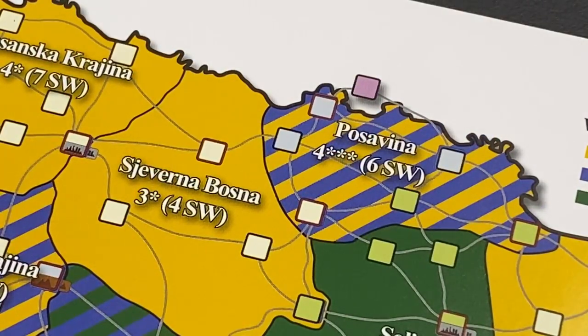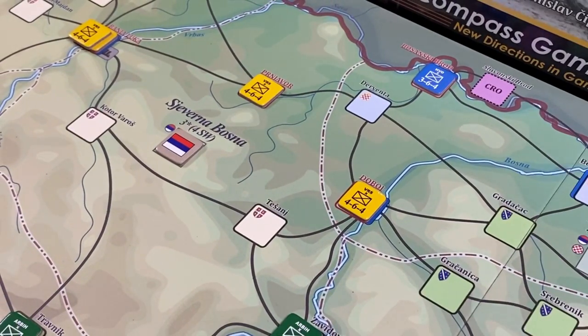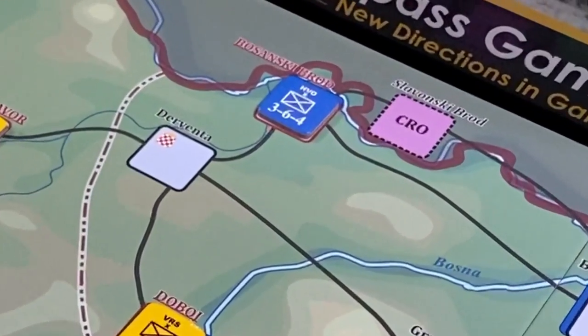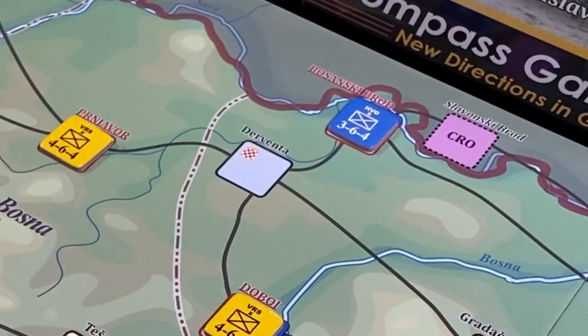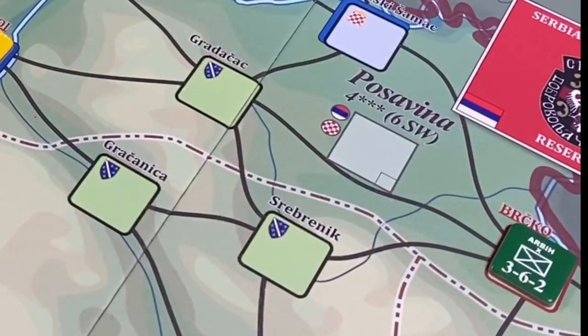In Severna Bosna, the Serbs are in control at the start but cannot trace supply to an unlimited source. Posavina begins controlled by none of the factions — all three factions control one of the region's key spaces. The Croats control Bosanski Broad, right next to a Croatian unlimited supply source, so they can trace unlimited supply there, as well as Derventa. The Serbs control the key space of Doboy, and the Bosniaks control the key space of Berceko.